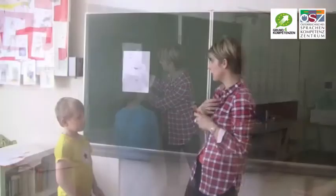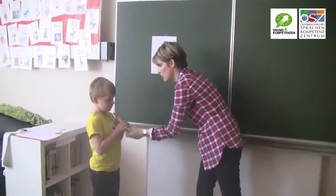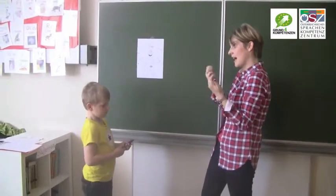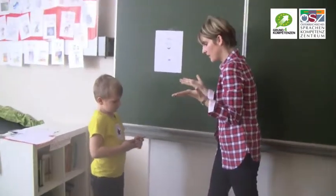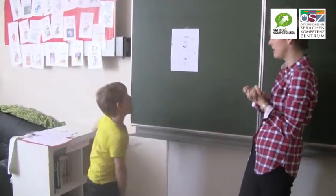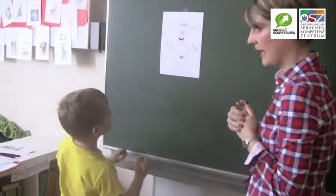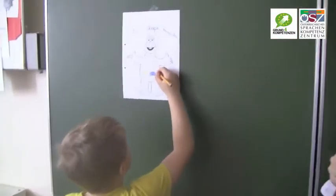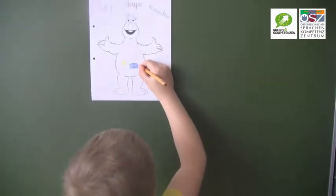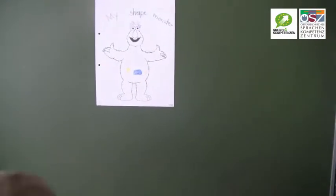Okay, I'm going to start. And you have to draw. Shape monster, shape monster, munch, munch, munch. How about an orange circle for your lunch? And you have to draw an orange circle in the monster's stomach. Okay, is this a circle? Yes, well done.